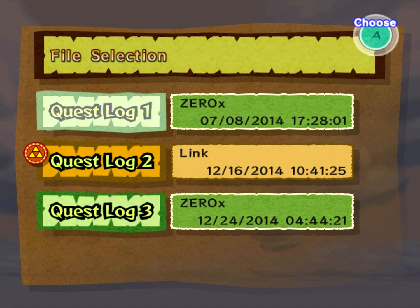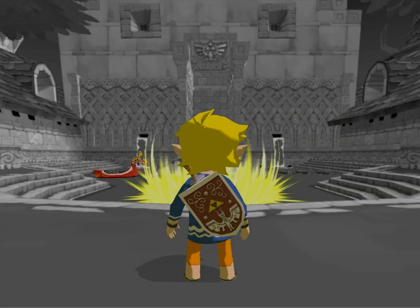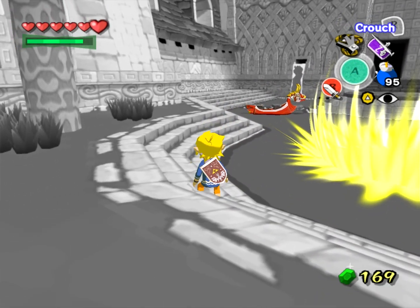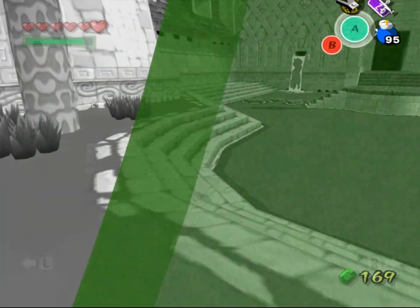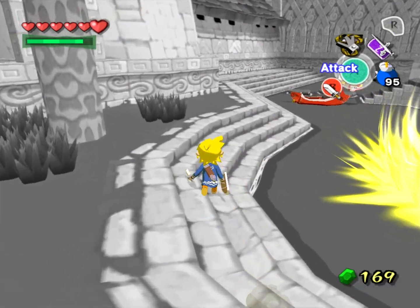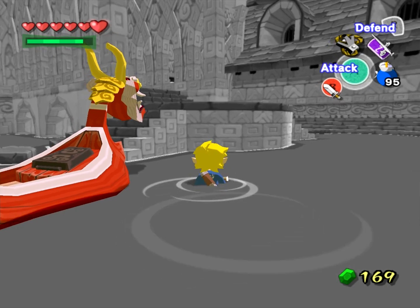Considering that we have Action Replay support in Dolphin, it may seem like a waste of time to dump the Action Replay disc. Let's compare Dolphin's built-in cheat support against the actual disc and see what happens. Right now I'm using Dolphin's built-in Action Replay support to launch the cheat "hold R to Mega Jump." When I hold R, I should shoot up into the air like a rocket.